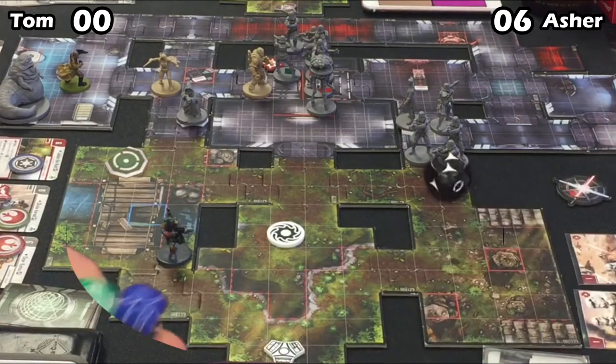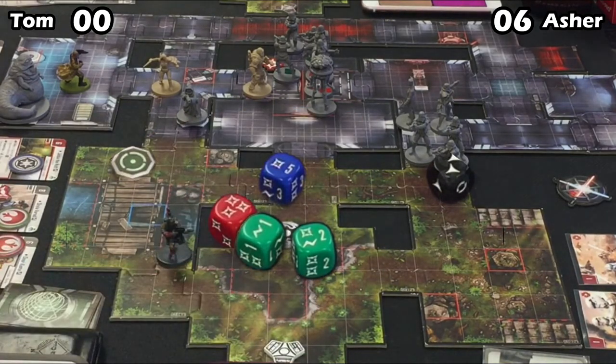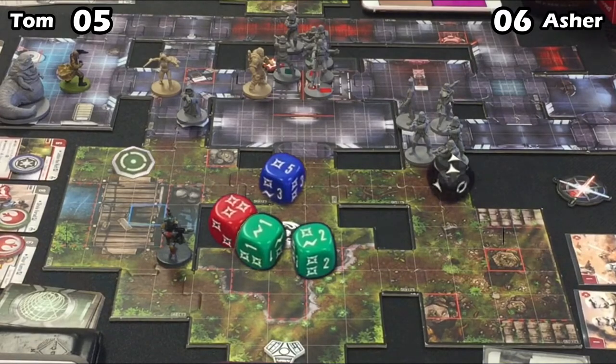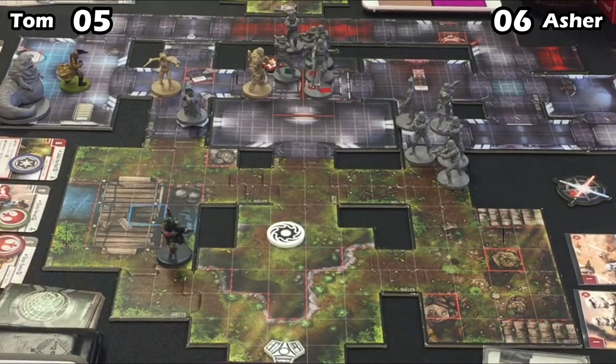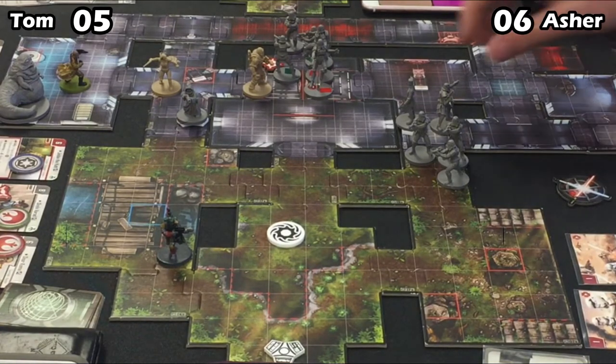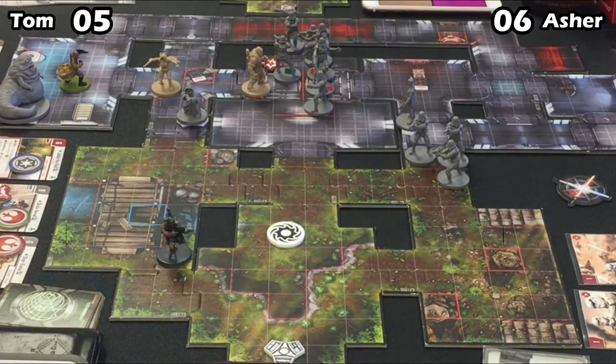Tom is activating Onar with a focused attack — probably going to try and finish off that Probe Droid. There goes the Probe Droid! That should be five points for Tom since he's got Jabba. One of the things we found was a massive, surprising success in Season 1 was the Probe Droid cost drop — dropping it to four made it fit into lists and become a real concern when holding objective areas like this.